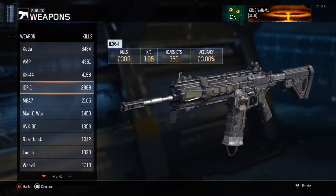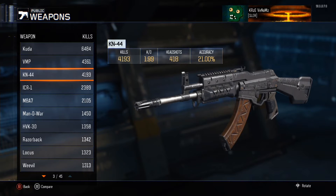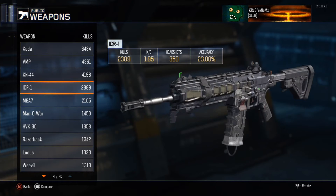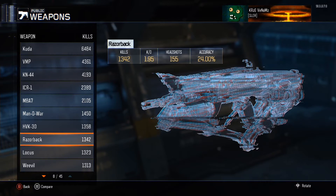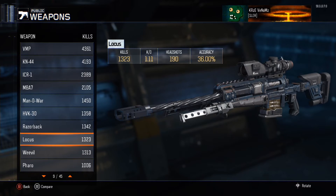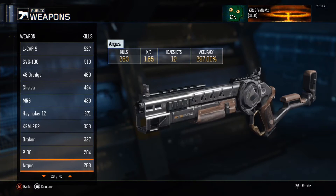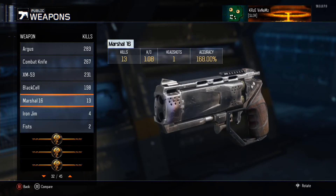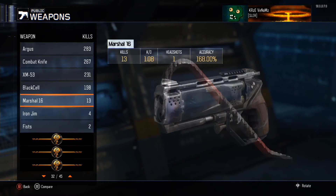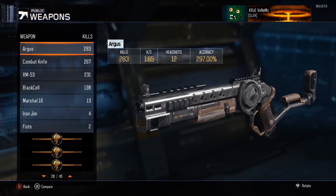The KN — I was going to say the AK but it's not anymore — it's the KN, and the ICR. M8. There's the Locust. I didn't know I had that many kills with a Locust, if I'm being honest. But right at the bottom, as you guys can see, I have two DLC weapons there, the Marshal and the Iron Gym, which I don't use too much to be honest.